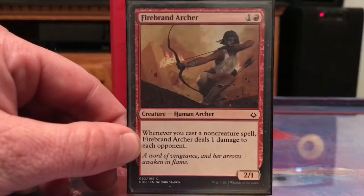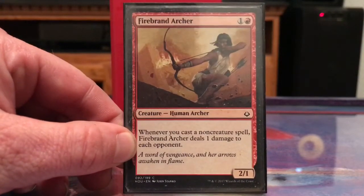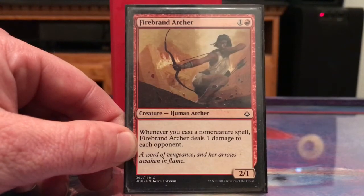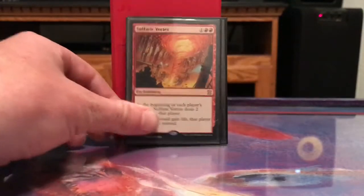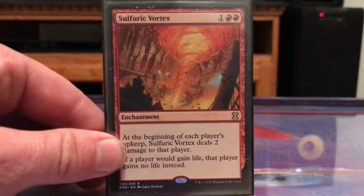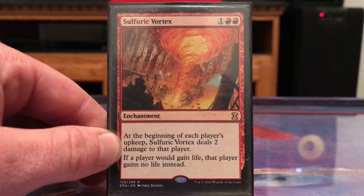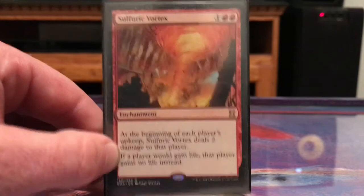There are a few other cards that interact differently with the deck. Firebrand Archer: whenever you cast a non-creature spell, Firebrand Archer deals one damage to each opponent — and I've got lots of artifacts in here that aren't creatures. Sulfuric Vortex just kind of hurts everybody including ourselves, but I like this line of text: if a player would gain life, that player gains no life instead.